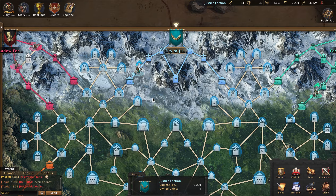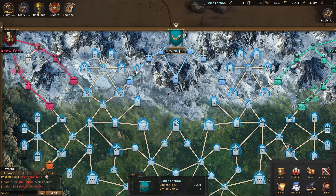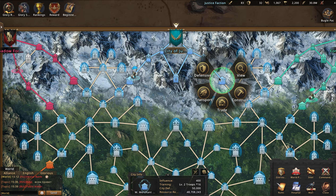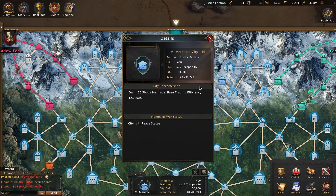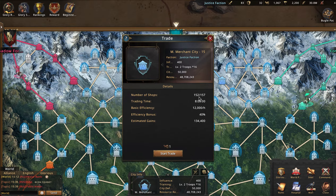You can also obtain a lot more points through trading or transporting. There are three different ways you can trade: through the medium merchant, through the small merchant, or through your own city. When I click on the medium merchant, I have options for defensive, transport, trade, construct, and view. There's some basic stats — you can see how many resources are in it.